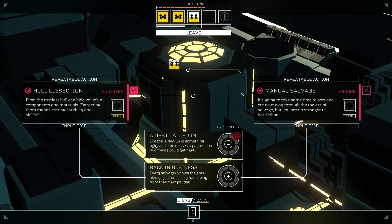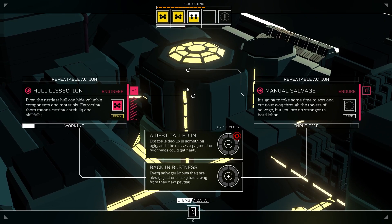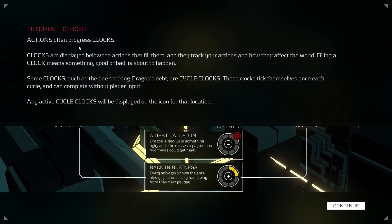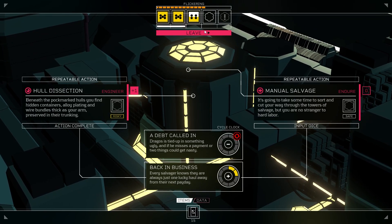Let's do Hold the Section — an engineer repeatable action. The plus one makes it 50-50 for good or better. Positive outcome! Clocks tutorial: actions progress clocks, displayed below the actions that fill them. Filling a clock means something good or bad is about to happen. Some clocks, such as the one tracking Dragos's debt, are cycle clocks — these tick themselves once each cycle and can complete without player input. Active cycle clocks are displayed on the icon for that location.